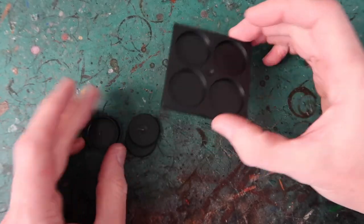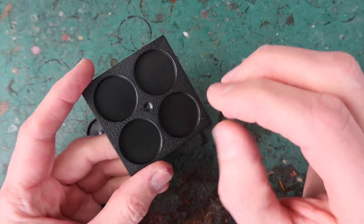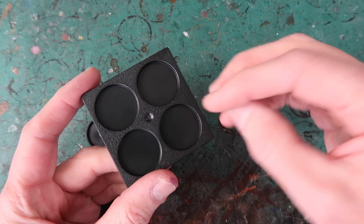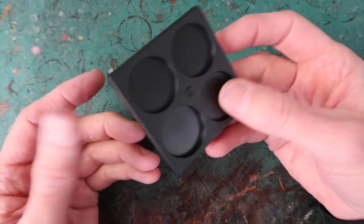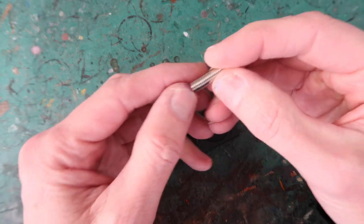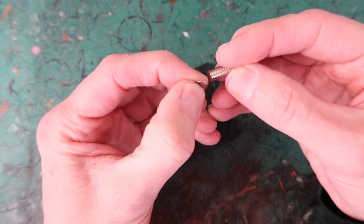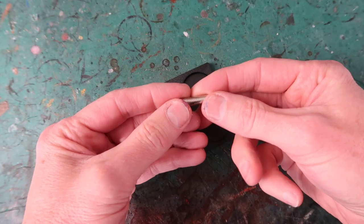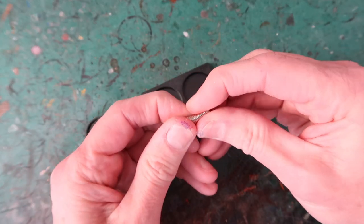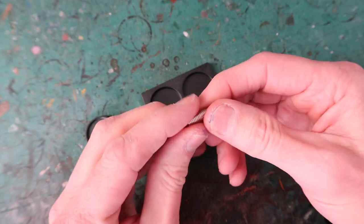Another thing I'd like to show you is how I magnetize all my Conquest bases. When I first started playing the game I would put figures on the base and stick them with a bit of blue tack, but during the game you pull them off and get blue tack stringing off — it's just not very handy. So I decided to magnetize them all. For that I'm using these rare earth magnets, which are six millimeters in diameter and one millimeter in height. Make sure you get good quality rare earth magnets because there are cheap ones on eBay that aren't as strong. I get these from a dedicated magnet store online here in New Zealand.